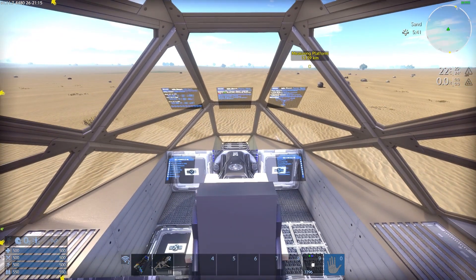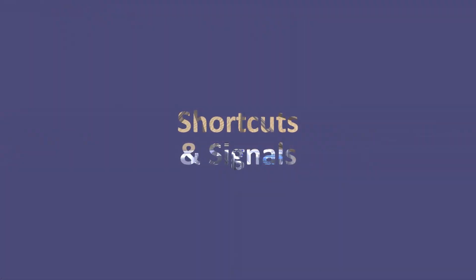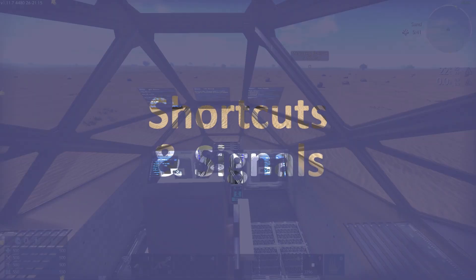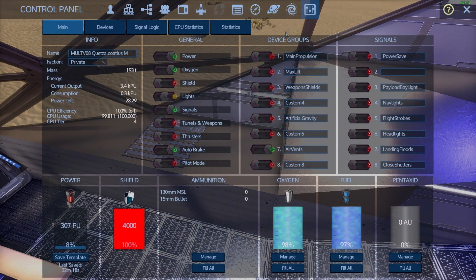That segues into the next segment: shortcuts and signals. Starting with the device groups — as usual, the first one is propulsion etc., which will turn on all of the thrusters and six large generators. Please use this switch and not the raw thrusters switch — the raw switch will make your ship go pop.